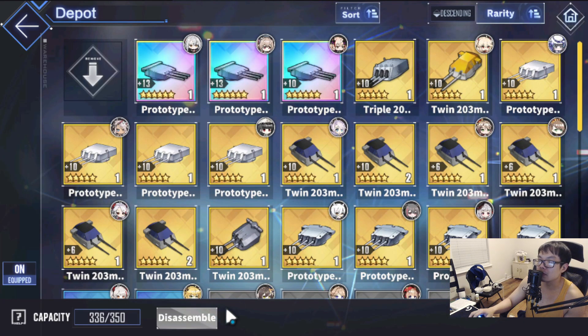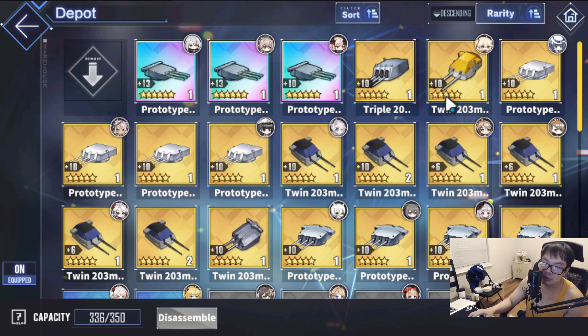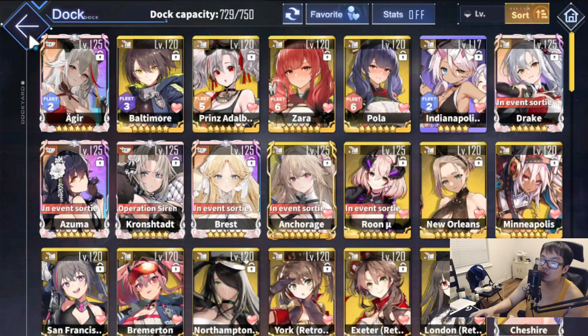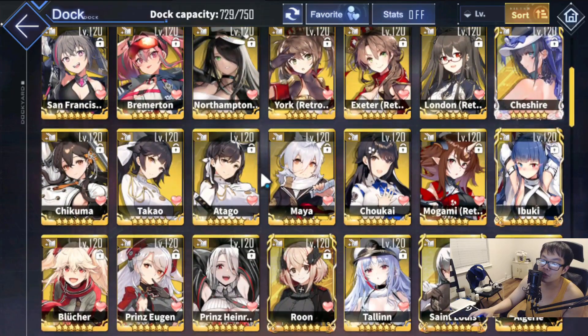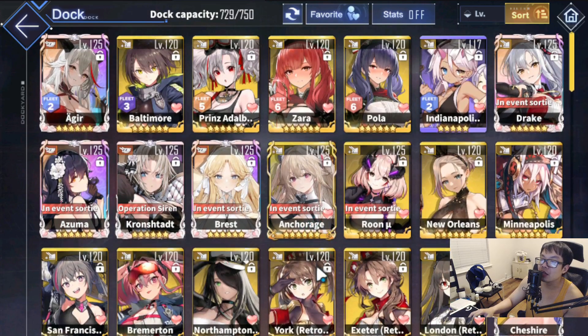It's a really good heavy cruiser gun if you don't have Drake guns — it's basically up there alongside the Baltimore gun and the Twin 203mm SKC. This gun is just more towards heavy armor, that's pretty much it. If you guys have heavy cruisers, just toss this on for basically any medium armor and heavy armor duty and you'll be just fine. Good luck on farming, and I'll see you guys in the next video — thanks for watching.